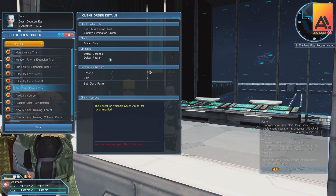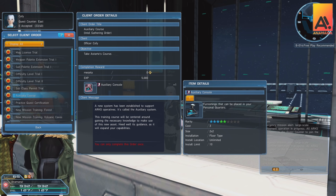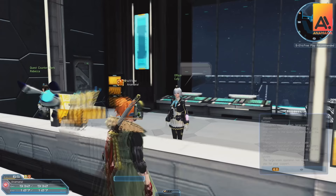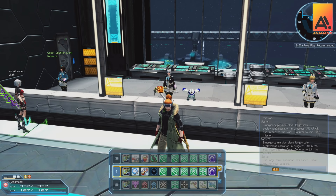Level 20 also unlocks your auxiliary partner through the auxiliary console course quest — simply cross the road and talk to a start. You can send them out on missions in the background, which is very useful. Another unlock at level 20 is the sub palette extension trial, which allows you to have more than one sub palette — the hotkeys surrounding your main attack palette. You access this via the d-pad up, then left or right, letting you switch between different sub palette layouts for different scenarios.